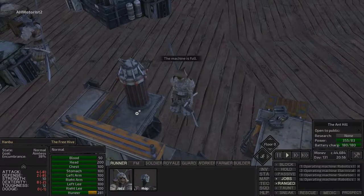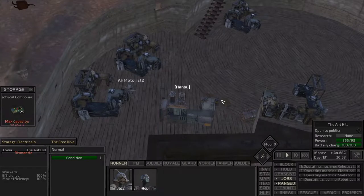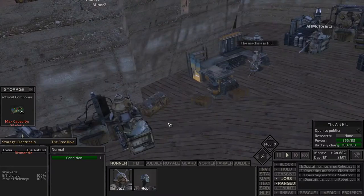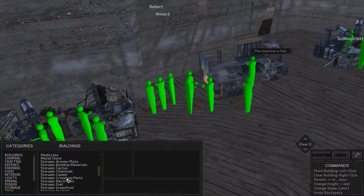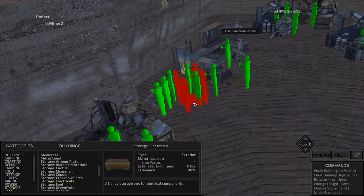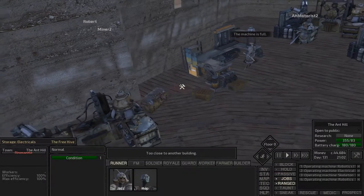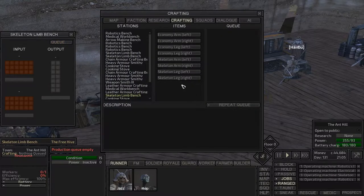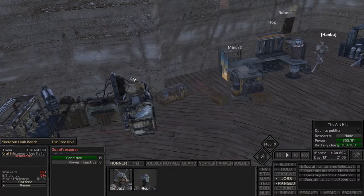The machine is full. We need a storage machine - it's actually full over there as well. Never mind, let's get them a little bit more storage then. We'll get another one put in right there - that should be good. Then we should actually be taking those electrical components. I'm just gonna start with economy left and right because they're so easy to make.